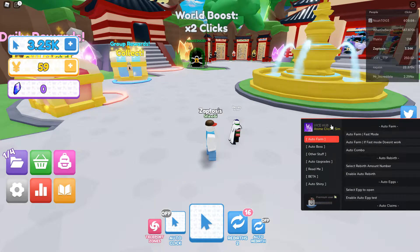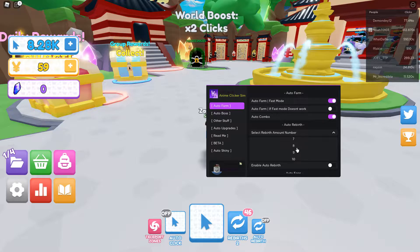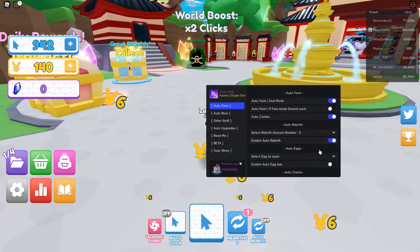I can auto combo. I got a brand new account — do I got combos? Let's see. I do. And then you can select rebirth number amount, so you can select which rebirth level you want to do. I'm going pretty fast. Let's try level five and let's get that going.